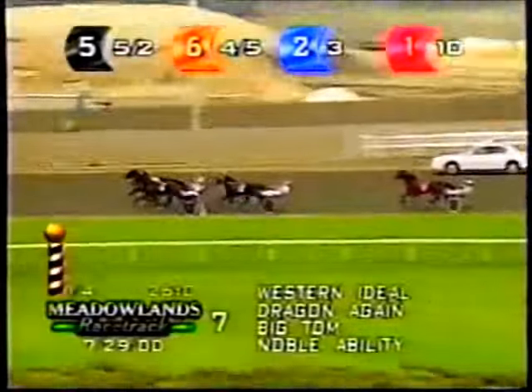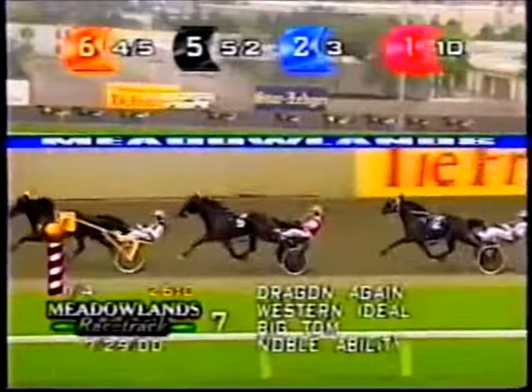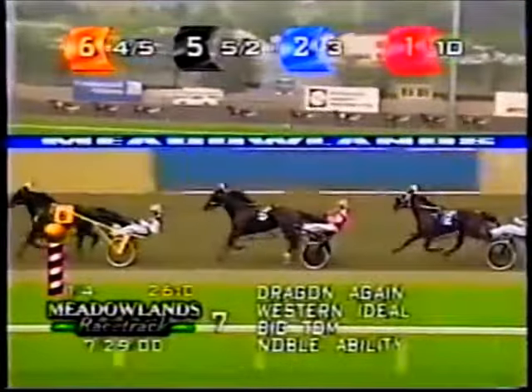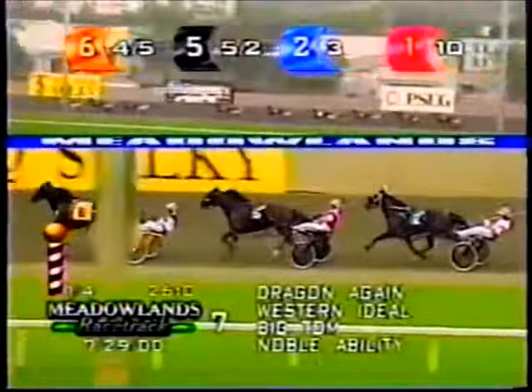The opening quarter in 26 seconds flat. Dragon Again will now take the lead, but he was stung on the outside in that front panel. Western Ideal lets him go for the pocket trip from second, and Big Tom sticks right with the big two. These three have broken away from the rest of the field.